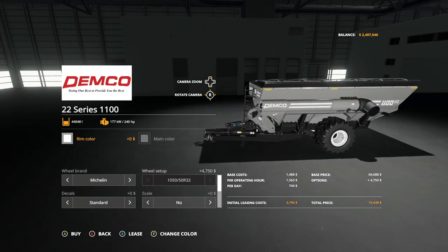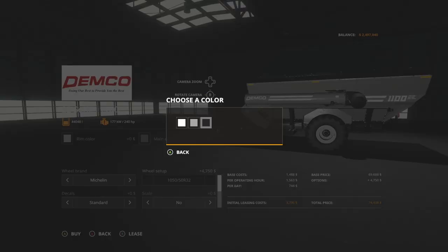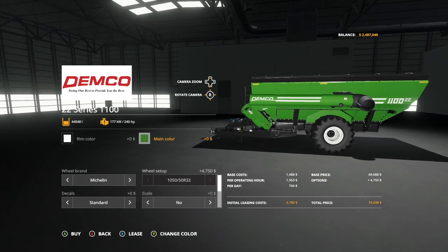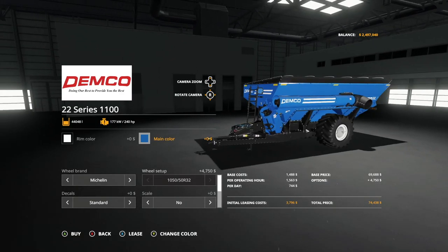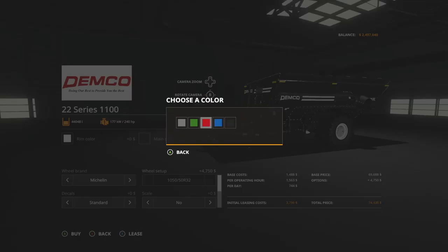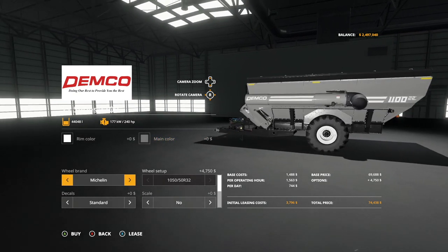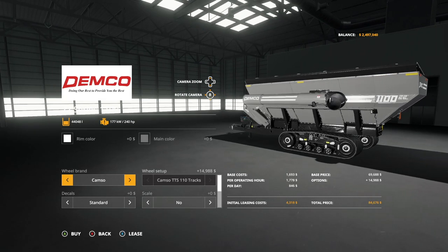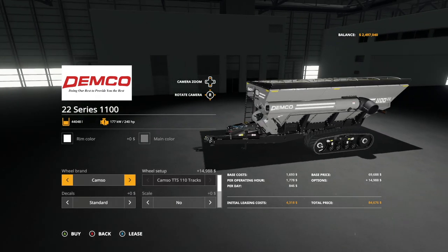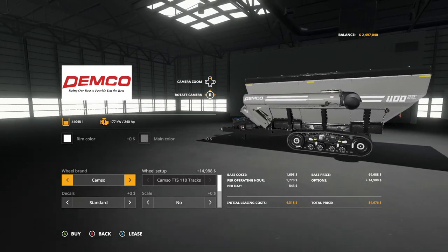Starting with the 1100 series: rim color options include white, a base game gray, and black. Main color options include gray, green (John Deere green), red (Case red), blue (New Holland), and black, which is my favorite — but we'll change everything to gray. Wheel brands include Michelin, Midas, Goodyear — Lizard-only on console — and the Camso TTS 110 tracks, also Lizard-brand on console, which look very good.